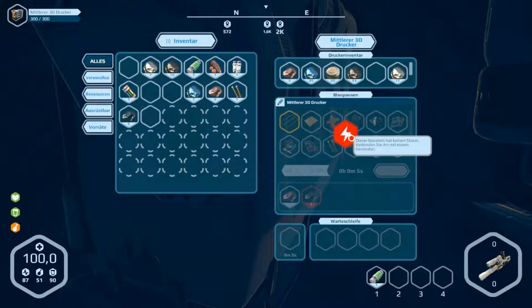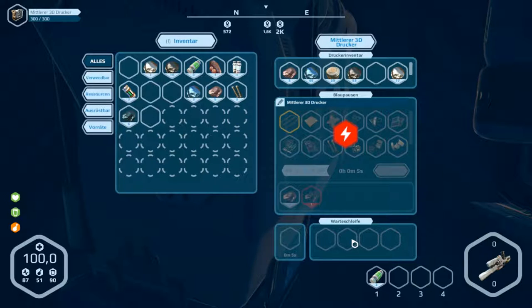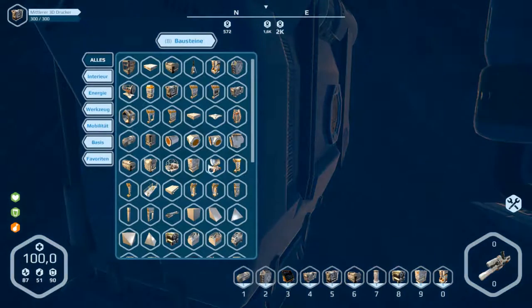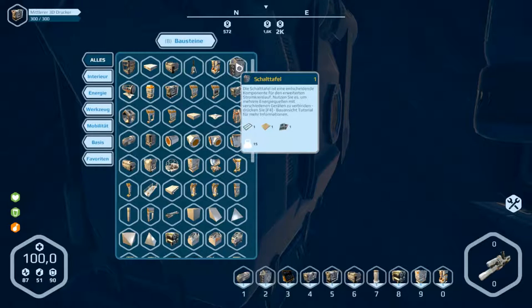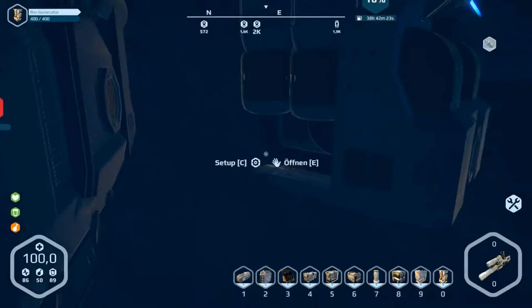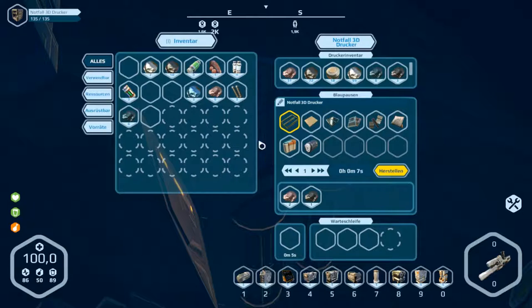We can't see anything because the energy is missing. I think the best way is to make a switchboard — Schalttafel in German. We need one frame, one plating, and one electronic part.